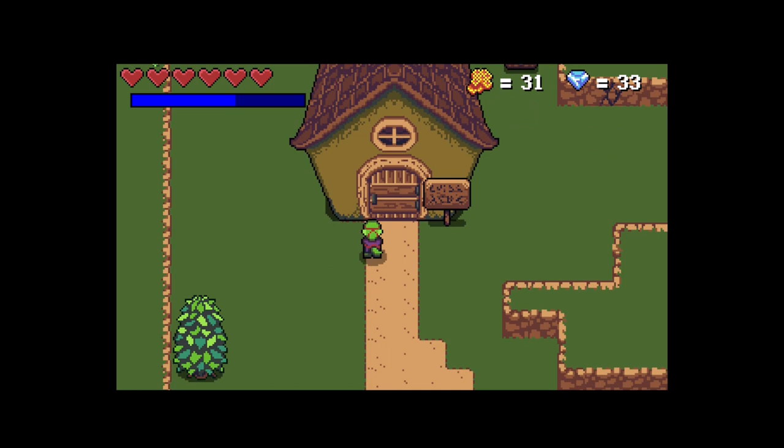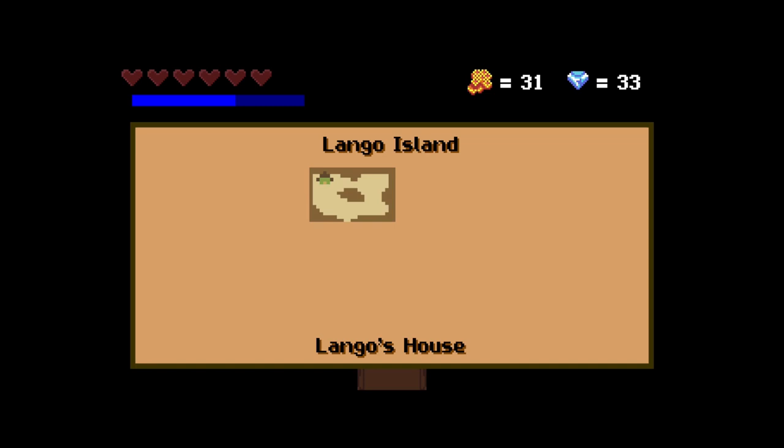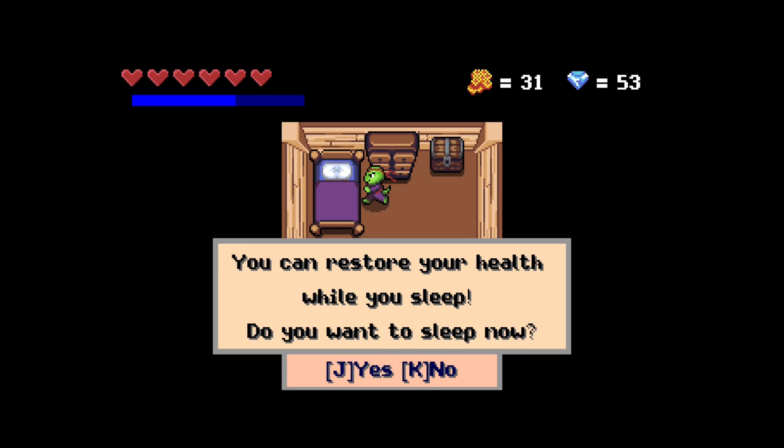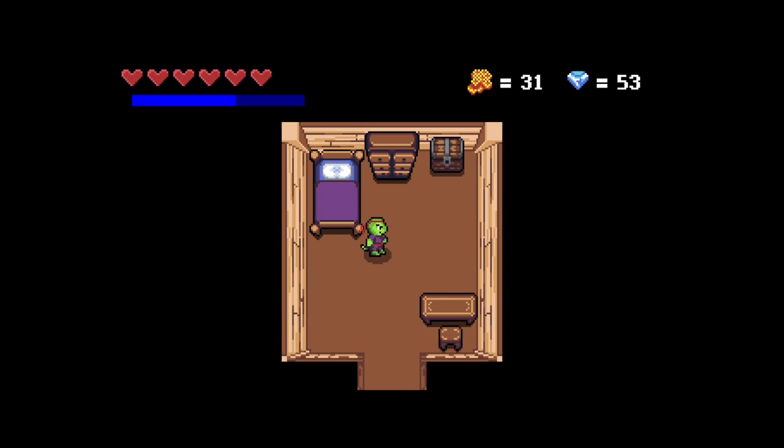Our house has an animated door. We can check the map and it shows the current location of Lango, and it opens according to the levels you have already visited. Lango can sleep to recover his health — after all, a hero also needs to sleep, right?